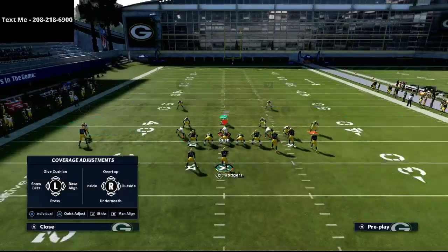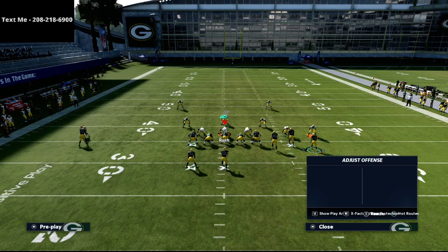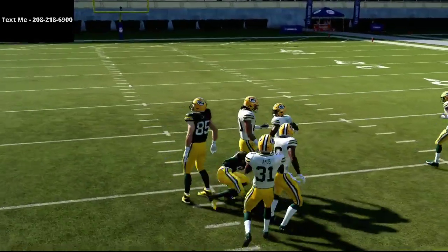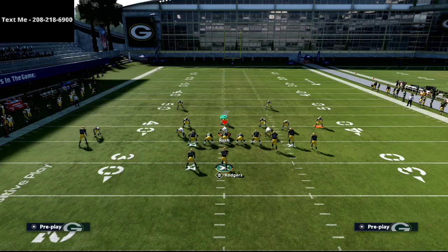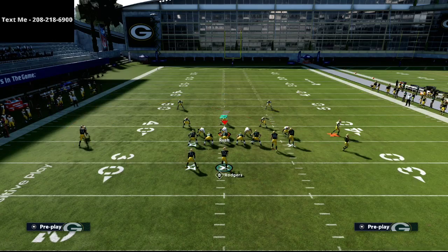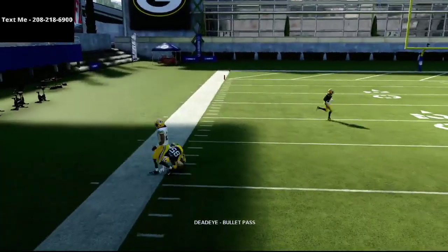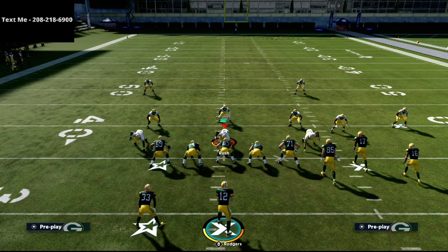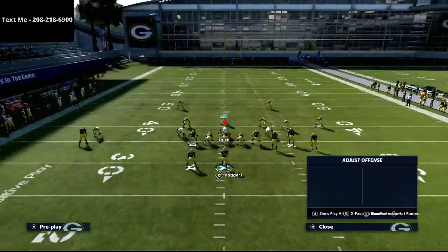Cover 2 is really why I love this play. The trail route and skinny post combination are excellent here. Against Cover 2, especially if they're shading underneath, it's going to be impossible for them to user this. The trail route does a really good job outrunning zone coverage — almost every zone coverage the trail route will get open. If you wait on it, he keeps running all the way to the sideline for a nice dot. It's not a route they can just user and then jump to the post — they have to stay on it, which makes the post that much more wide open.